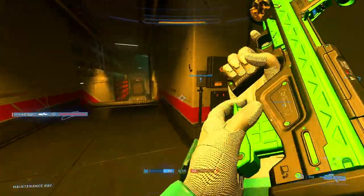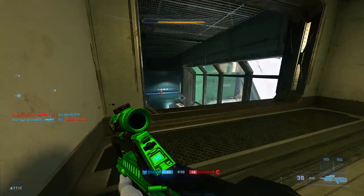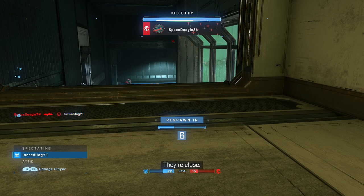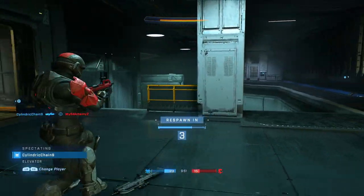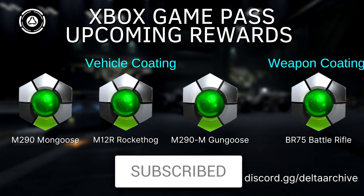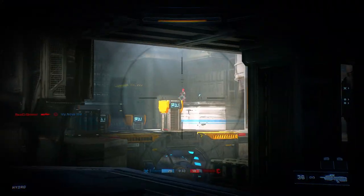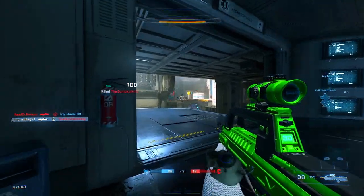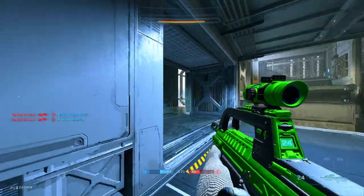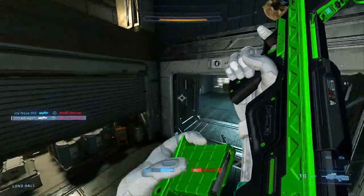If you're subscribed to Game Pass through Xbox, they've been doing monthly rewards in Halo Infinite — specifically the Past Tense coating. So far we've gotten it for the MA40 and the Warthog. Coming up over the next couple months, we're going to unlock it for the Mongoose, the Rocket Hog, the Gungoose, and the BR. I probably won't post more videos on these since we'll be getting the same type of reward for at least the next four months.